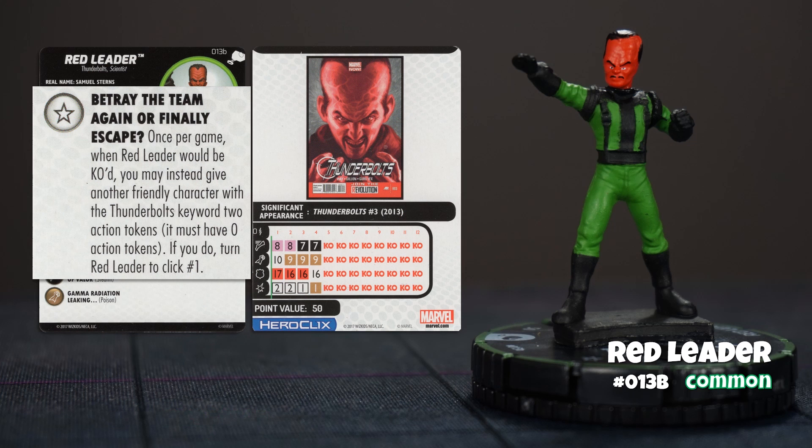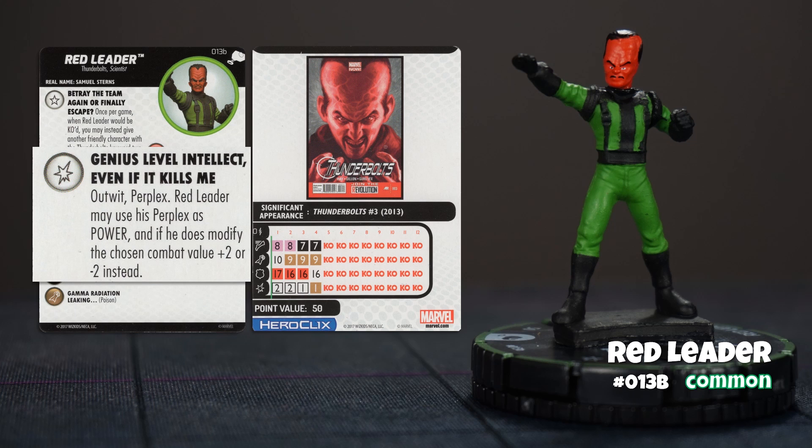Once per game, when Red Leader would be knocked out, you can give a Thunderbolts character on your team two action tokens — as long as it had none to start off with — and turn Red Leader back to click number one. He does have Outwit and Perplex in his special damage power, plus he can use Perplex as a power action to modify values by plus two or minus two instead of the usual plus one or minus one. A quasi-resurrection is always good, so yeah, a fun figure in any case.